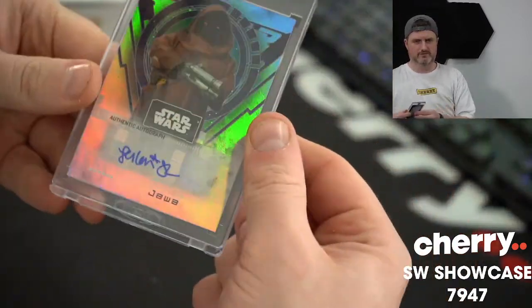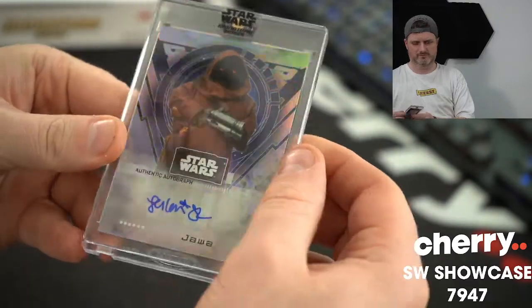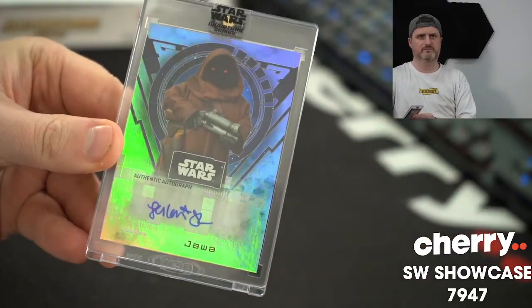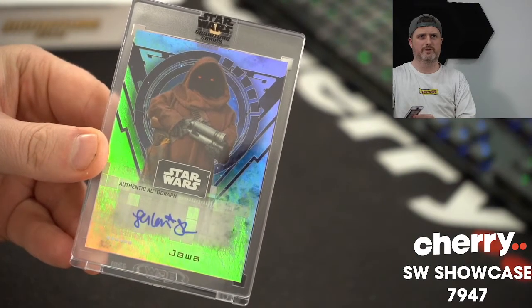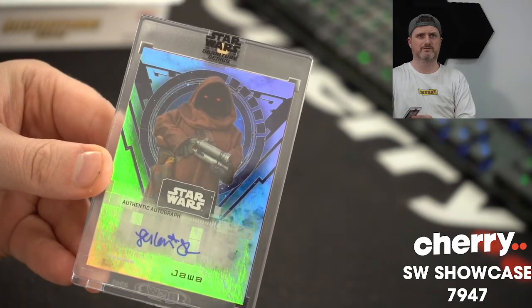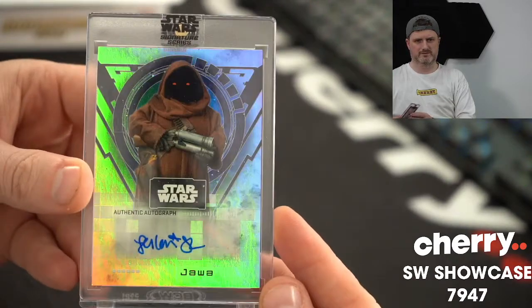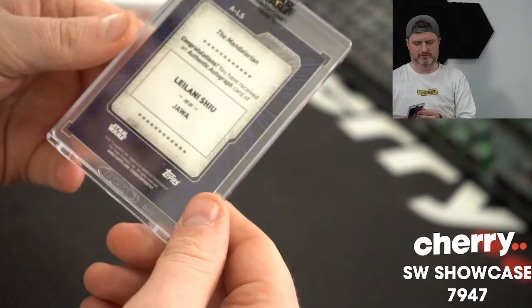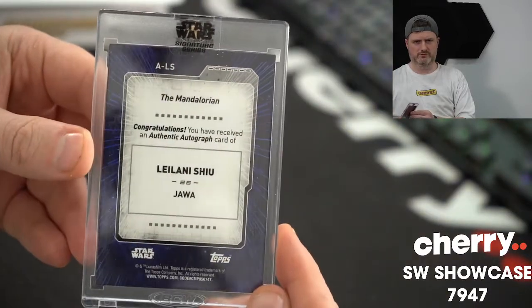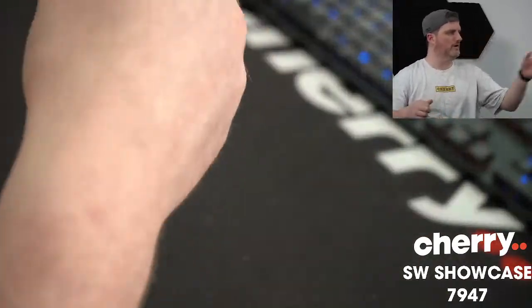Jawa! Do we have it? We do. 1-3-5. So he is on our list and spot 1-3-5 is Brendan Miller. Jawa — that is Leilani Xu.